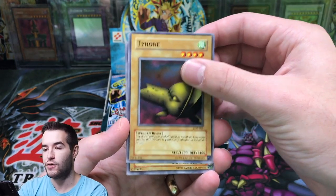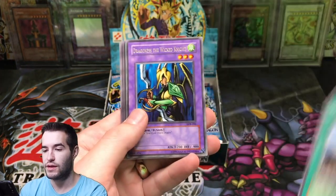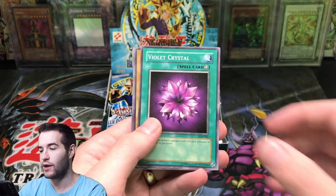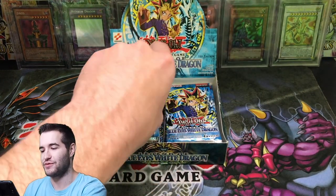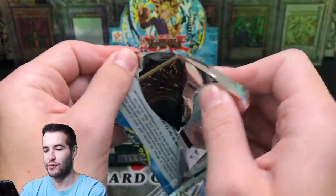Terra the Terrible. Tyone. We've got a Skill Servant. Mountain. And Dragoness the Wicked Knight. So far we are 0 for 4, nothing yet. We've got a lot of chances left. Tripwire Beast. It looks crazy — I'm going to try and pull some off this side because of how thick these packs are compared to the regular old LOB.